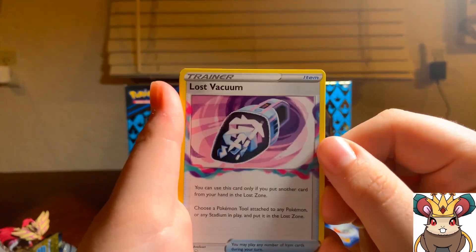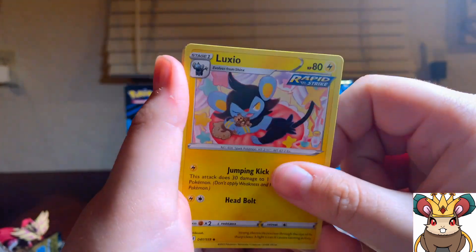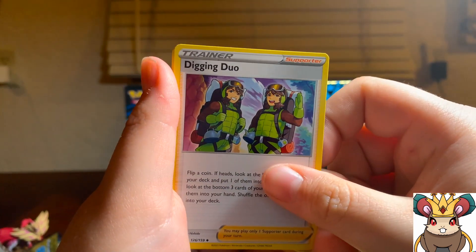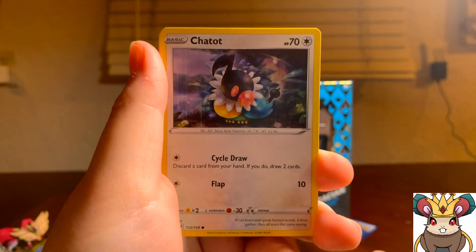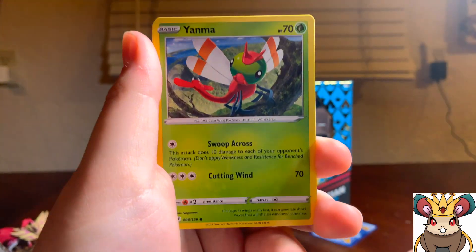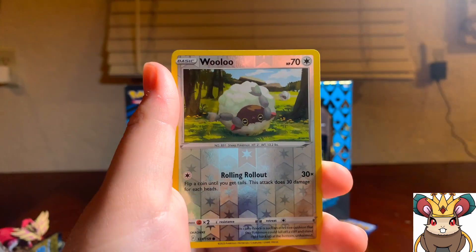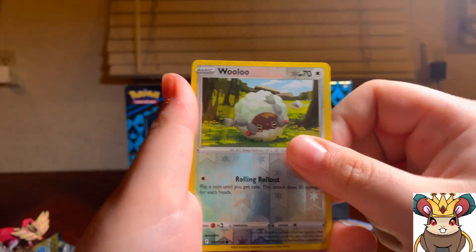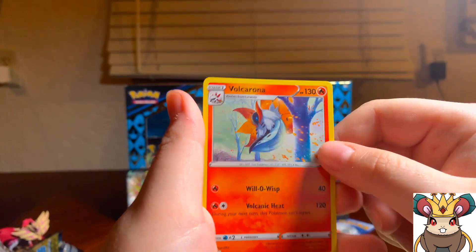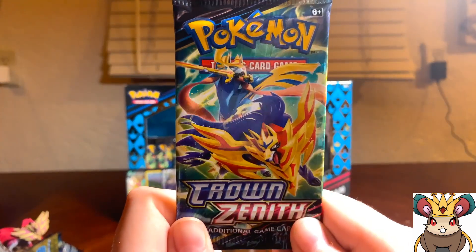We got Lost Vacuum, Luxio, Digging Duo — oh, Chatot, Yanma, Ponyta, Wuulud — not very impressed. Volcarona. All right, mid pack, next pack.